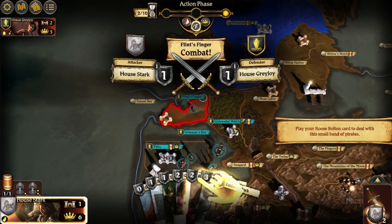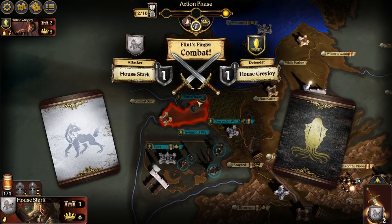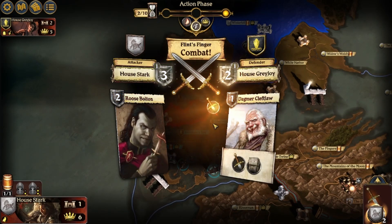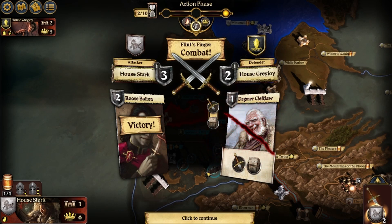House Stark against House Greyjoy. Play your Roos Bolton card to deal with a small band of pirates. Because he's got a two. We beat Dagmar Clefjaw.